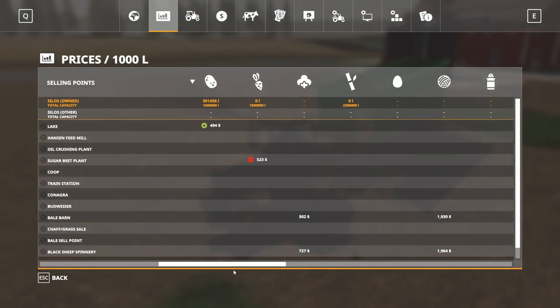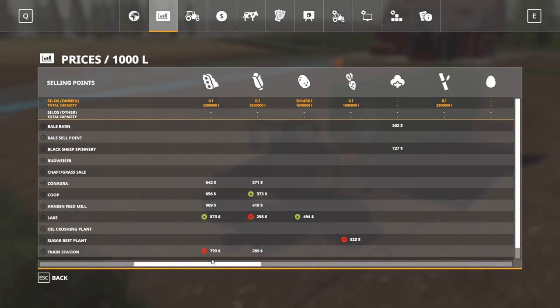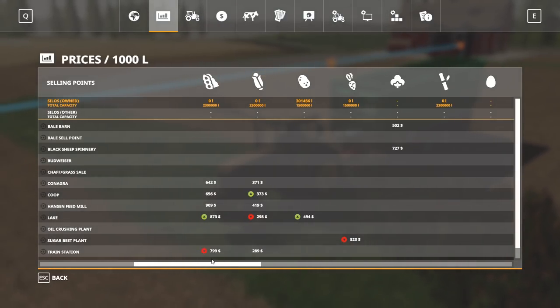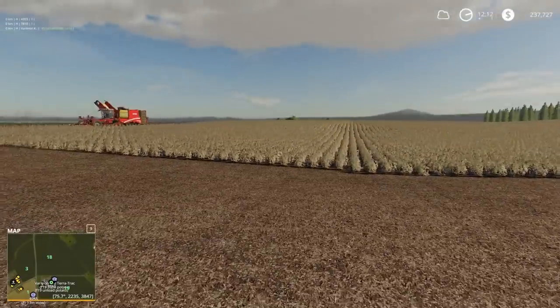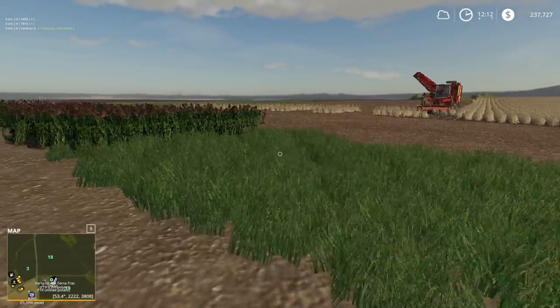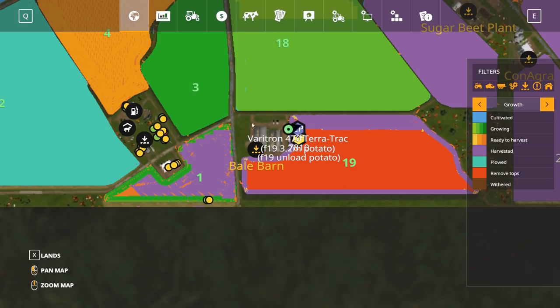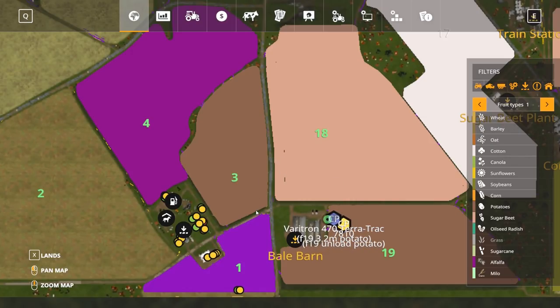Wow, we've got 300,000 potatoes so far. This is kind of what I was banking on — with the yields on this map being absolutely abysmal, I was wondering whether the map author took the time to modify the potato and sugar beet yields. I'm guessing not. And it doesn't look like he's modified the prices either. So potatoes might be our cash crop on this map. I do have another field of potatoes planted — I think it was field three.